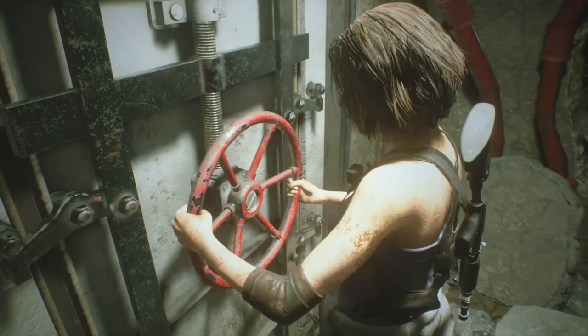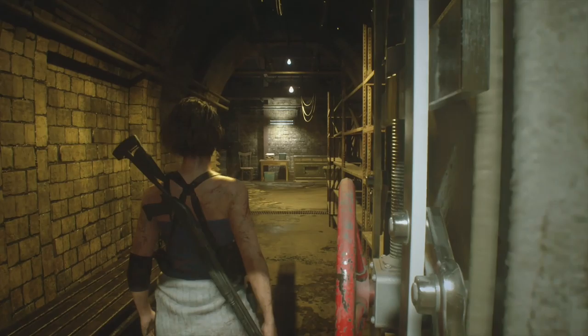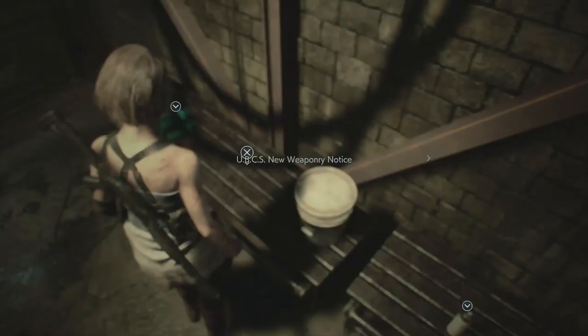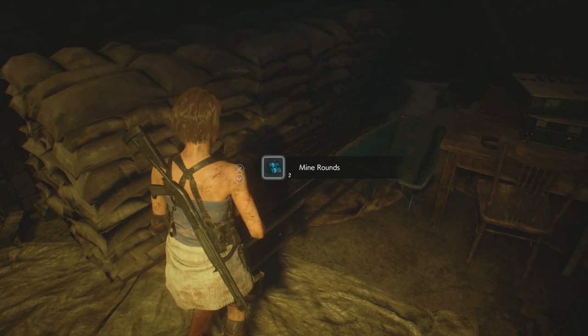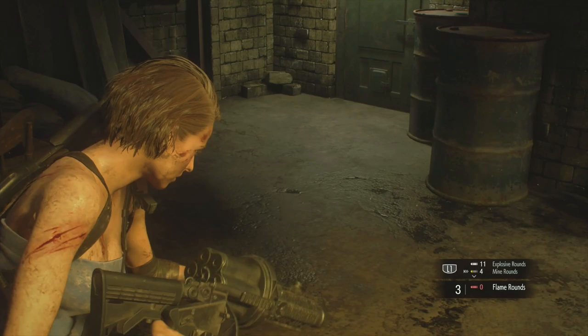Back as Jill - through this door. Save room - we are at 53 minutes. There's a file: 'UBCS New Weaponry Notice' and grab the mine rounds from the bench. Turn around, grab the other mine rounds from that bench. Now we want to use our flame rounds first for this bit - then once we've used them switch to explosive rounds. This is only for this part here - we're going to kill these zombies since we'll be discarding this ammo soon anyway.